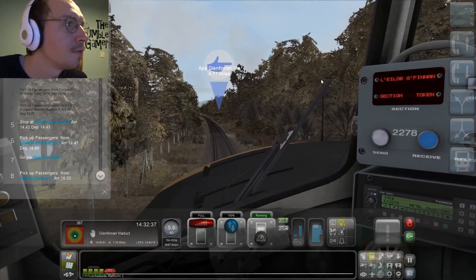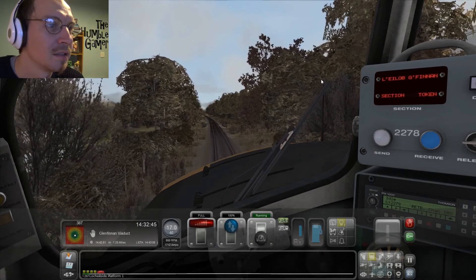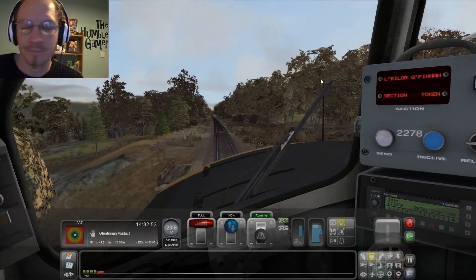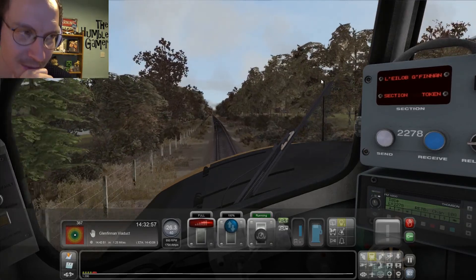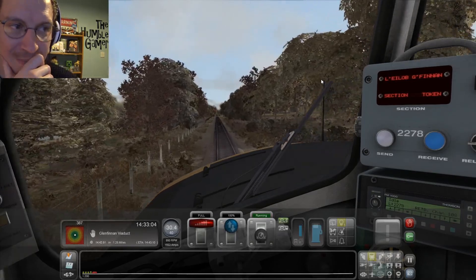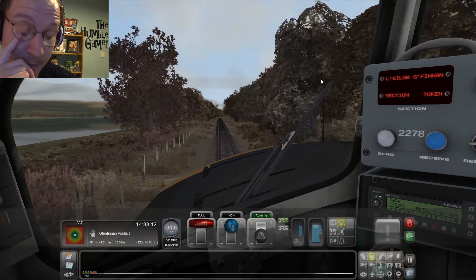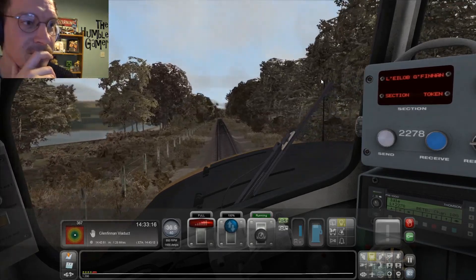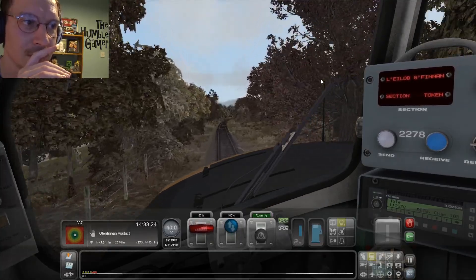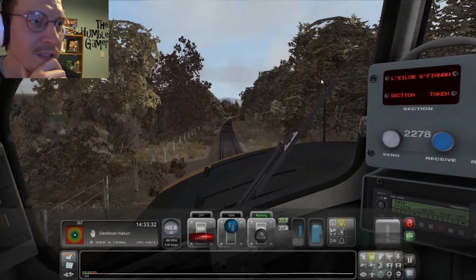Glenfinnan is now six miles away. My next instruction is to stop at Glenfinnan Viaduct — so we don't stop at the station straight away. We're tied for 14:42:51 and I'm getting there at 14:43:09. I want to shave some of those seconds off — get us back to at least within 14:42. Might not be able to. At the moment it's within acceptable parameters. I've got to have a look — 40 mph nicely and quickly.